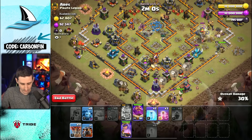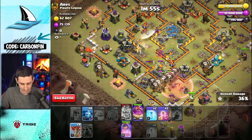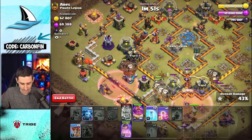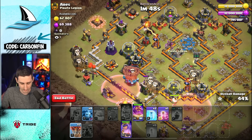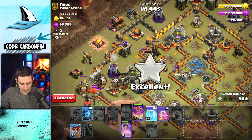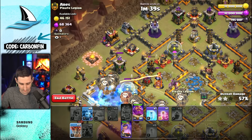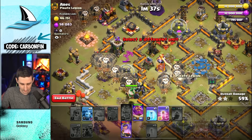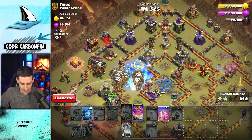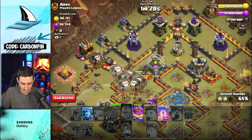As we continue our way through, let's pair these Balloons with a Haste and drop some Balloons directly into the Scattershot so they can take that down. A couple more Balloons into this area. As we continue through, let's freeze up this Wizard Tower so our Balloons can make their way towards this Single. Two more Balloons like this. Warden, I'm going to freeze you. Queen's ability goes off, taking out that back air defense. Giant Bombs are here.